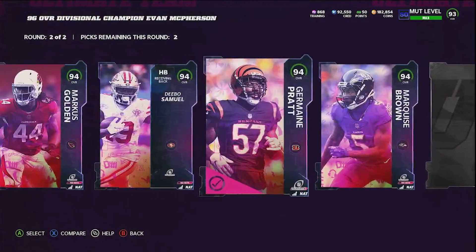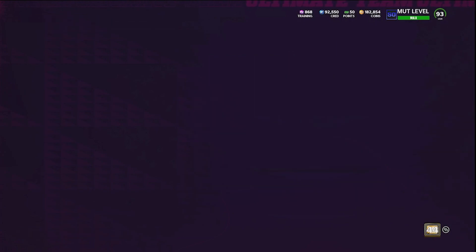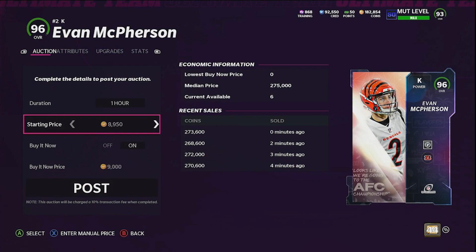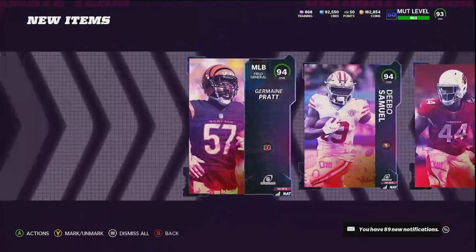When we complete the Evan McPherson set, we get his 96 overall card as well as 394 NCAT cards — we'll come back to those in a bit. Evan McPherson is selling for 273k right there. I'm going to post him up for 270k and hopefully he sells for that.